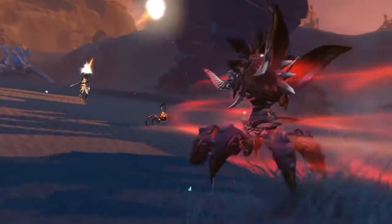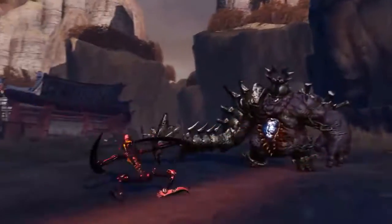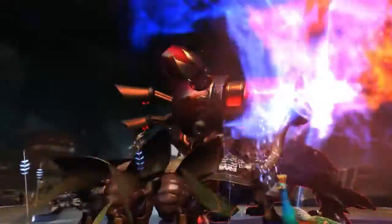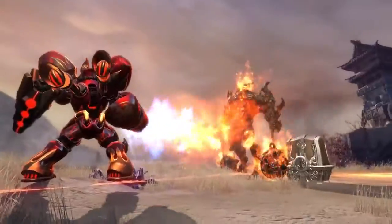They can place proximity mines and spider turrets on a field of battle, or deploy a razor puppet, a fearsome attack robot. The Gunslinger can encase themselves in juggernaut armor, brandishing an energy cannon.